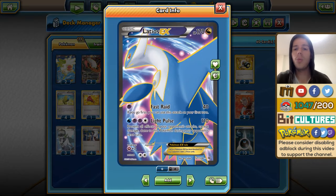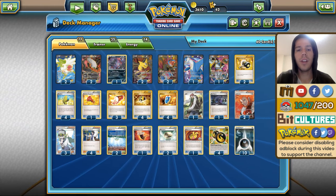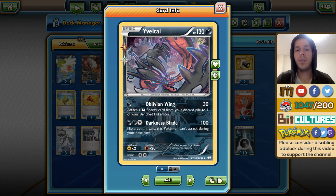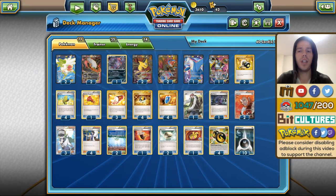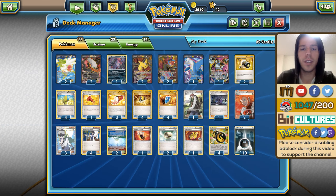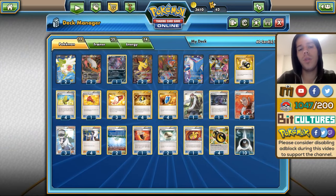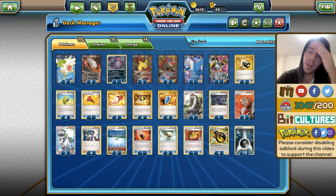As far as support Pokémon, he has 1 Latios DX along with 1 Muscle Band to try and get some easy KOs with Fast Raid — could potentially get some donks. He also has 1 Yveltal, a really nice high-HP attacker that can power up your Darkrai or help you recover in a difficult position, and acts like a 7th prize card since it's not an EX. Then we have 1 Hoopa to find all your EX Pokémon and 2 Shaymin EX.